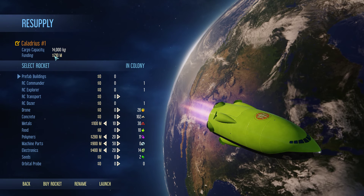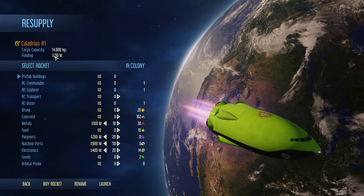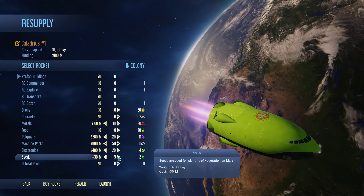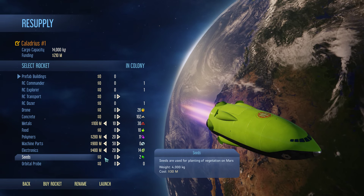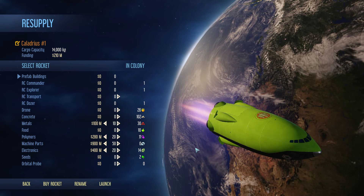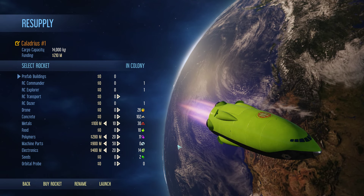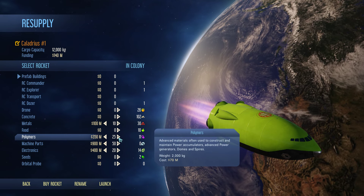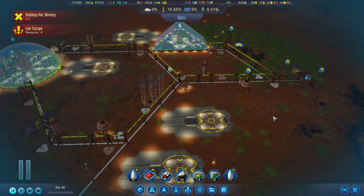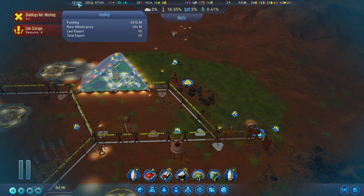Oh no, this is how much money we have left. Yikes. We're basically out of money. Well, we have another 14,000 kilograms of capacity. We could bring more metals, or potentially seeds - seeds are cheap. We produce seeds, though. I need to figure out how exports work. I would like to export renewable resources if we can. I don't know if that's even a thing. I mean, we could just save the remainder of this money. So we have very little money. It looks like the only thing we can export is rare metals.